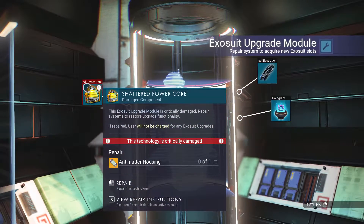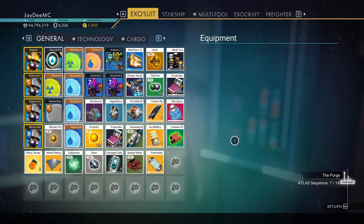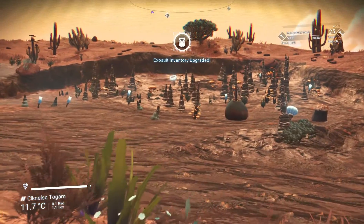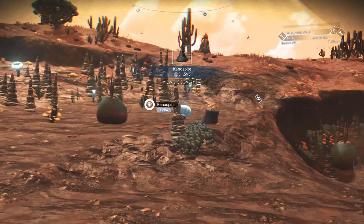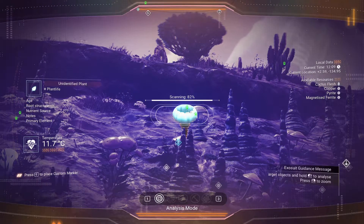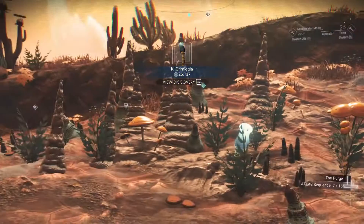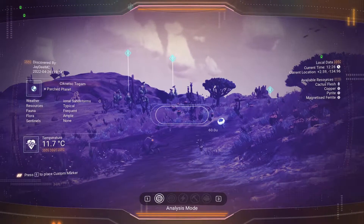And here it is. I am glad to be on a world that is safe — no dangers here. I've gotta remember what I need here: sodium nitrate, carbon nanotubes, and antimatter housing, which is easy enough to make. So let's get that. It uses ferrite dust, which I've already gathered some. I'm going to grab that upgrade. This is interesting — cobalt! This is like a cave but outside. A plant life I have not scanned before. I see something over there, 258 units away. I think we'll go over there on foot.